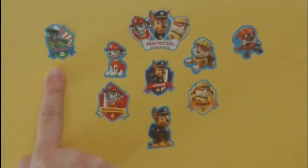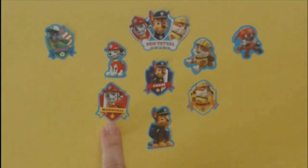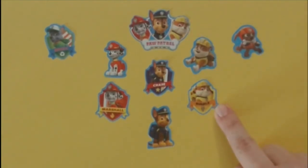We only have one sticker of Rocky. We have one, two, three stickers with Marshall wearing red. We have one, two, three stickers of Chase wearing blue. We have one, two, three stickers of Rubble wearing yellow. And we have one sticker of Zuma wearing orange.